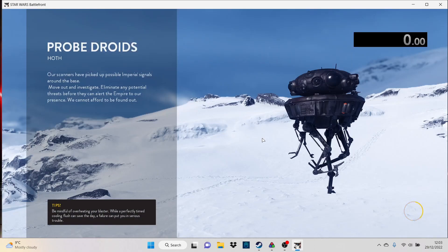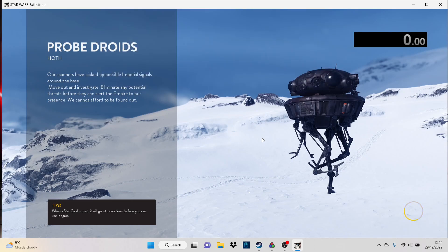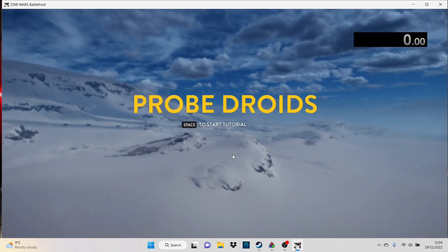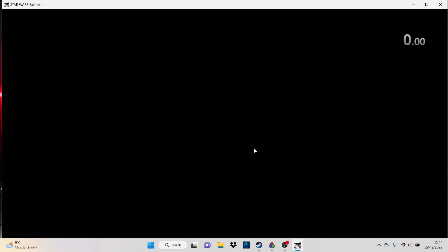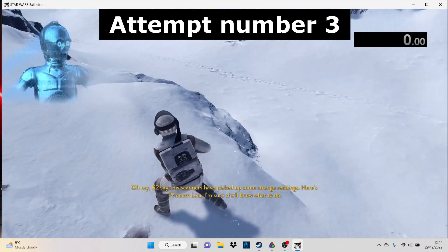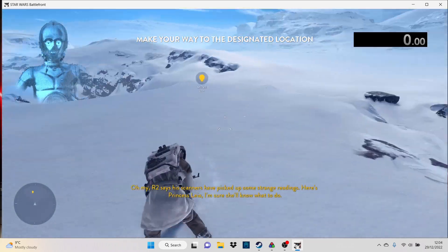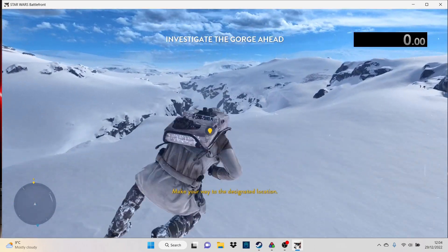I'm doing the probe droid speedrun again. We're trying to get a better time than 1 minute 35. I have not done this before — and failed horribly. Arthur says his scanners have picked up some strange readings. Here's Princess Leia — I'm sure she'll know what to do. Make your way to the designated location.